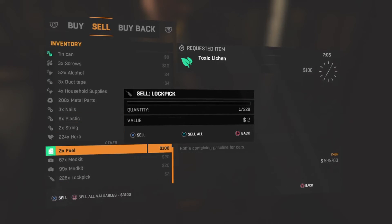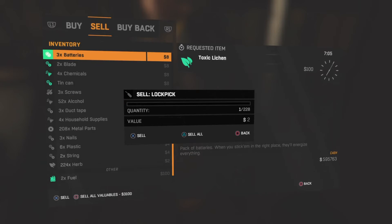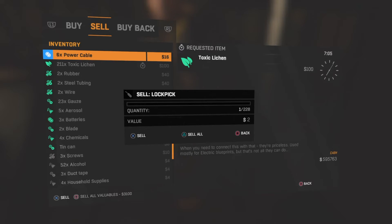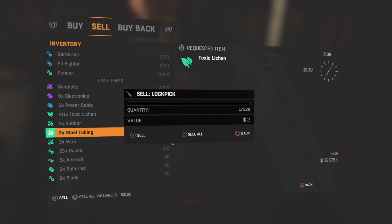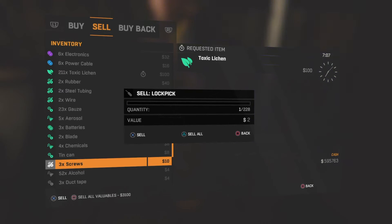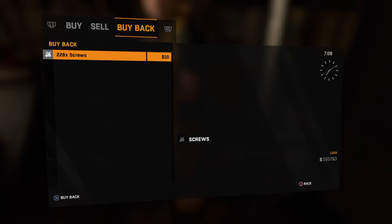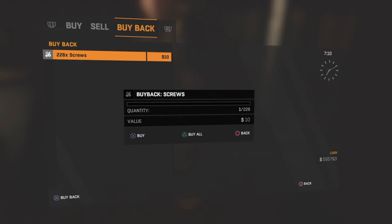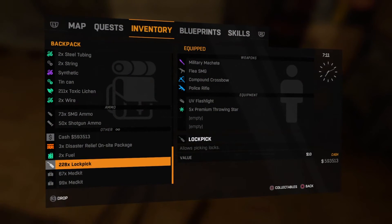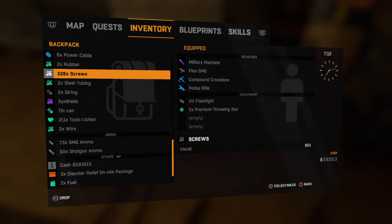See, I did it first try. Now I can move around in the background. I'll just do this for screws. Then you're going to want to press Triangle to sell all, go over to Buy Back, and it says 228 screws. Click X and then Triangle — you bought all those back, and now you still have your lockpicks and 228 screws.